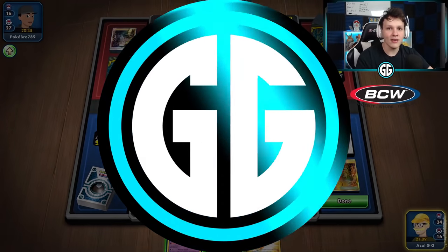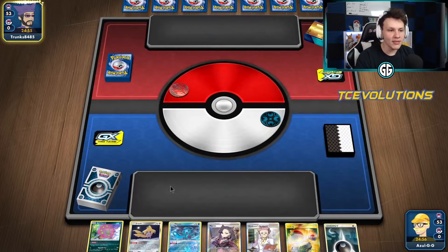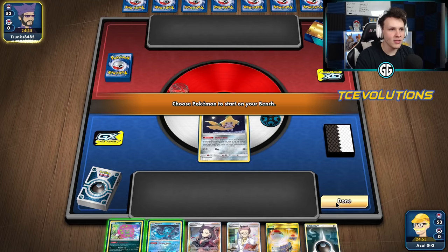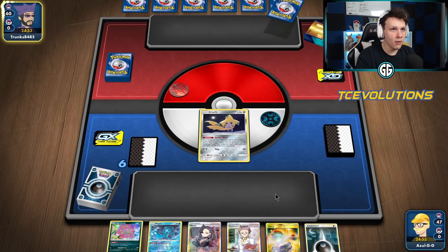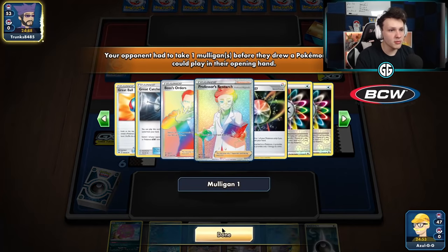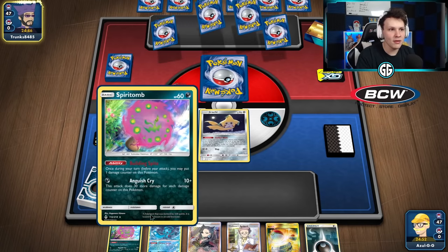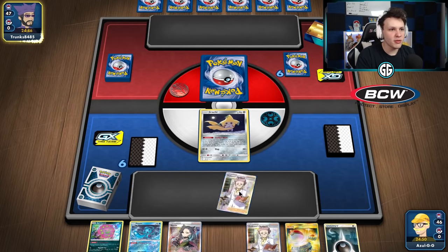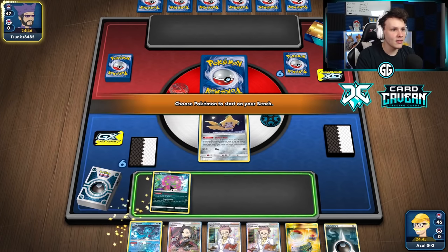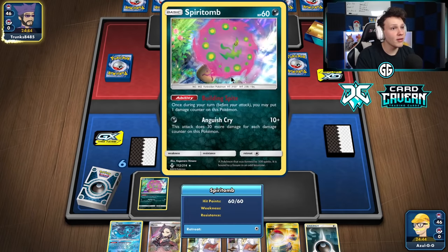Hopefully our luck turns around in the next one. We're into another game, going second this time. I'm not quite sure how I feel about first versus second with this deck — both feel pretty good. Going first lets you build spite if you get Spirit Tombs, but going second with this deck feels almost the same, and you get those extra Spirit Tombs in play. We might have a mirror match here.